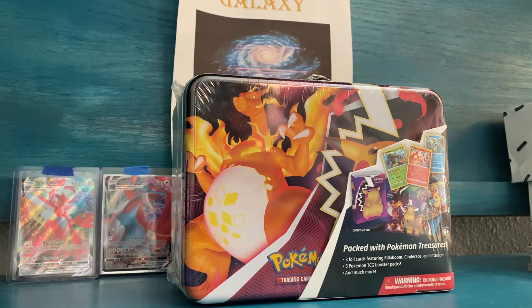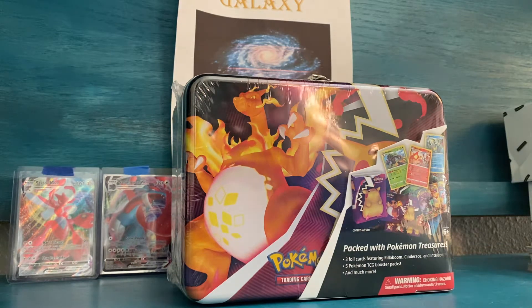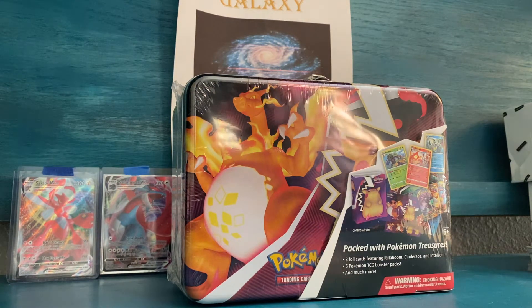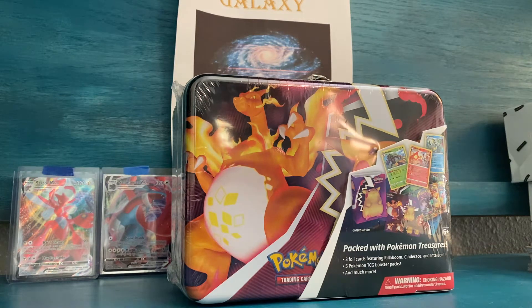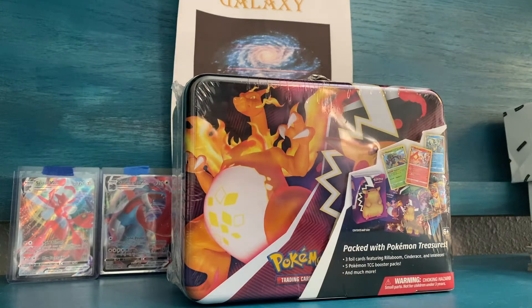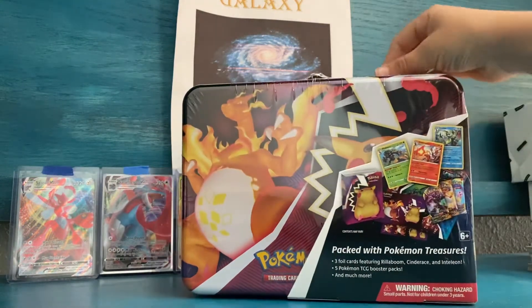My sister's going to be calling out when there's something really cool like a VMAX or a rainbow or a gold. Let's start. It's a Pokemon Lunchbox Tin and we're going to be opening this today.